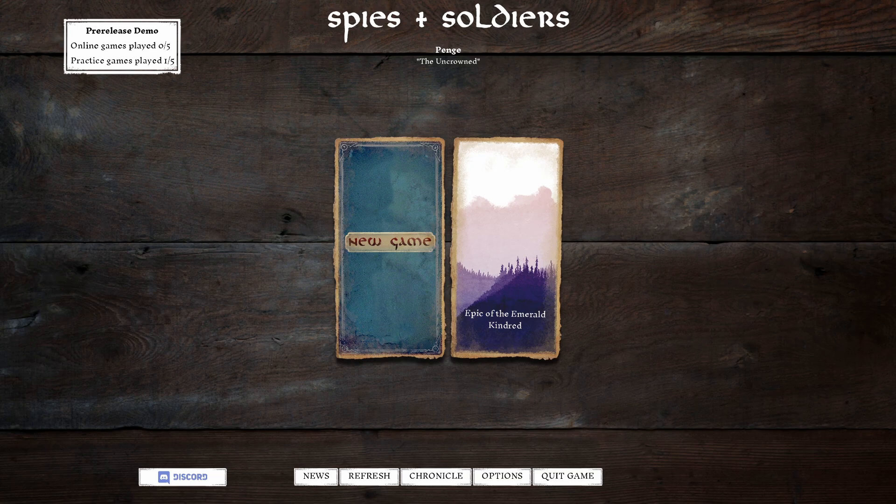Hello lovely people, welcome to the Geek Hub and I'm Penj, and welcome to Spies and Soldiers. A tactical game about taking control of land using spies, who do sneaky nefarious things, and soldiers, who do stabby stabby fighty things. Everything plays out on a little map and we can move our people around to do sneaky stuff or fighty stuff.